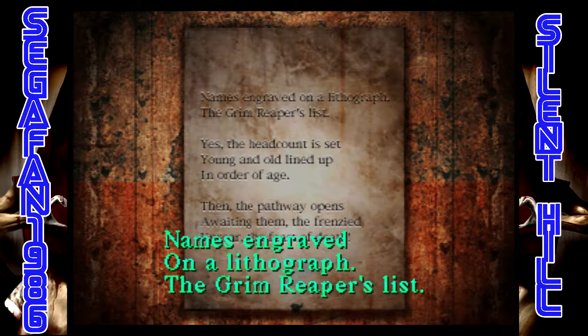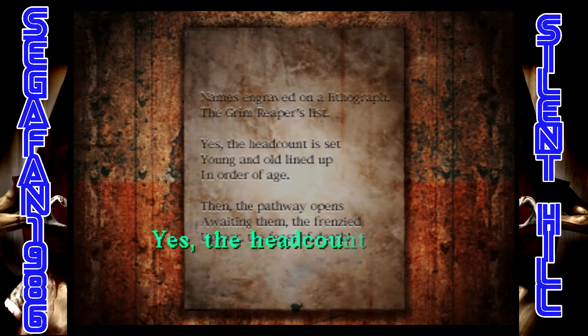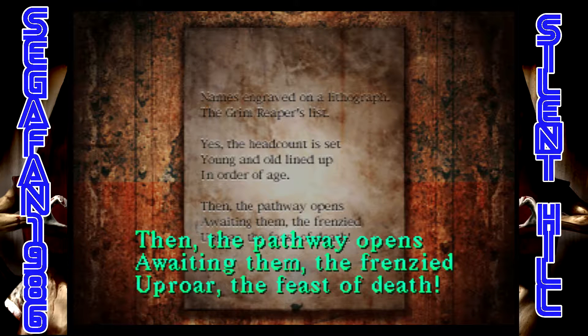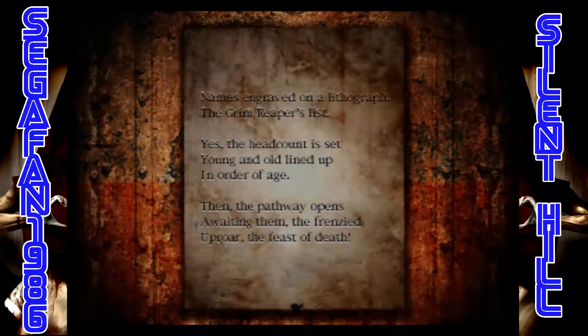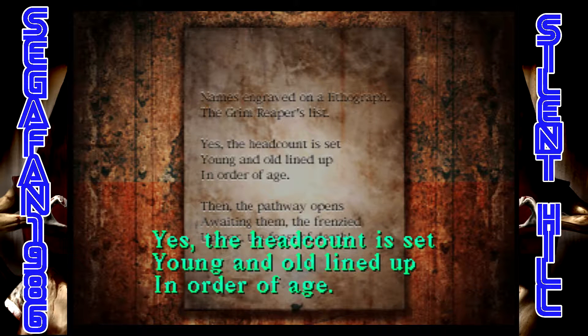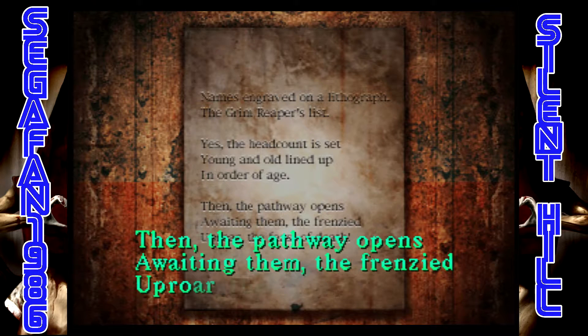Names engraved on a lithograph — The Grim Reaper's List. The headcount is set young and old, lined up in order of age. Then the pathway opens, awaiting them. The frenzied uproar. The feast of death. Names engraved — the headcount is set young and old, lined up in order of age. Then the pathway opens up, awaiting them. The frenzied uproar. The feast of death.